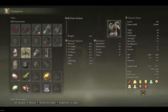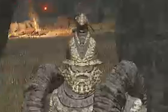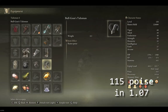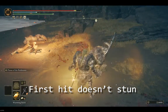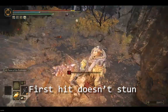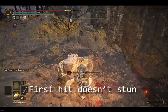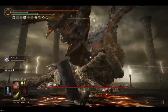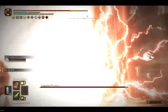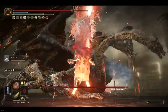You can't reach 111 poise from any armor set — not even that ugly mask will help. You can only achieve such heights with the Bull-Goat Talisman. It is a convenient mechanic if you have a heavy hit move that is easily interruptable. Furthermore, there are hits that can't be poised through: knockbacks, knockouts, and headshots will still stagger you.